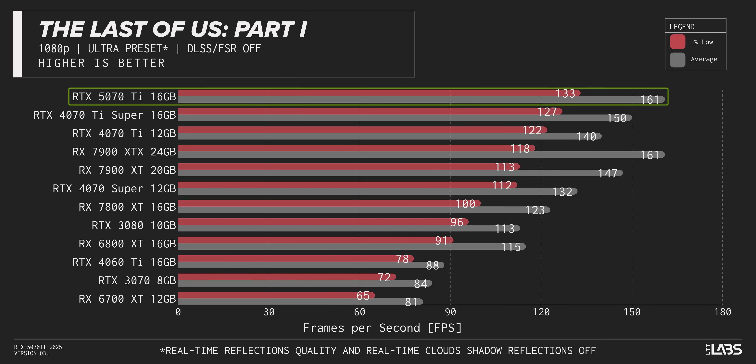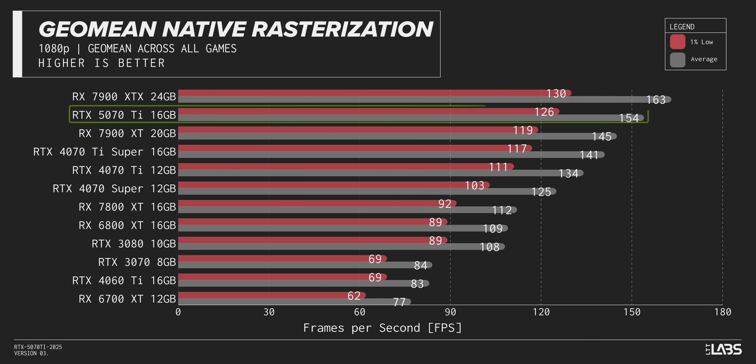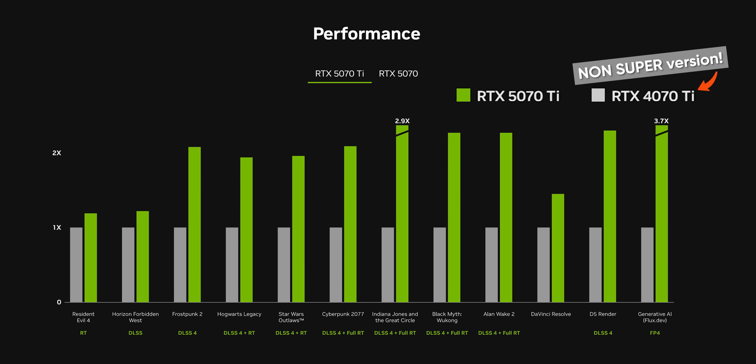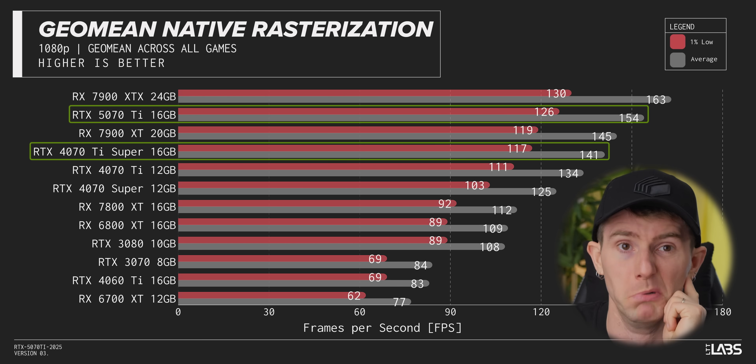With that said, thanks to its much better 1% lows, the 5070 Ti tops our charts in The Last of Us Part 1, and properly beats Team Red in Black Myth Wukong. Across our suite of games, we see the 5070 Ti pull off a serviceable 15% lead over its last-gen counterpart, but it also demonstrates clearly why Nvidia wishes everyone would forget that card was replaced by a Super variant just over a year ago — it surpasses that card by only 9%.